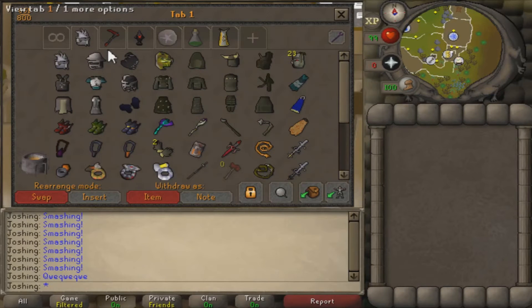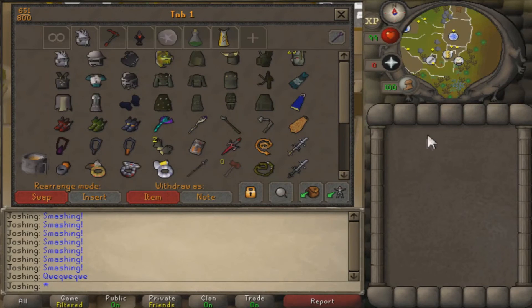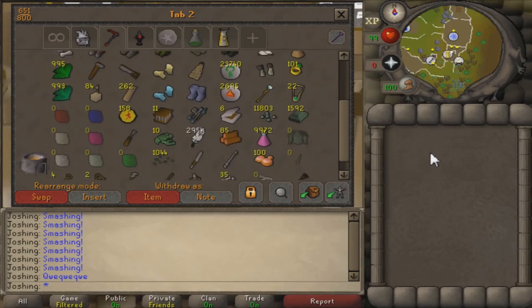Next up we have the PVM tab. I have basically everything I need except for the dragon warhammer, which I sold but plan to rebuy in the future. This is the skilling tab — it has basically all the skilling outfits and everything I need for skilling.